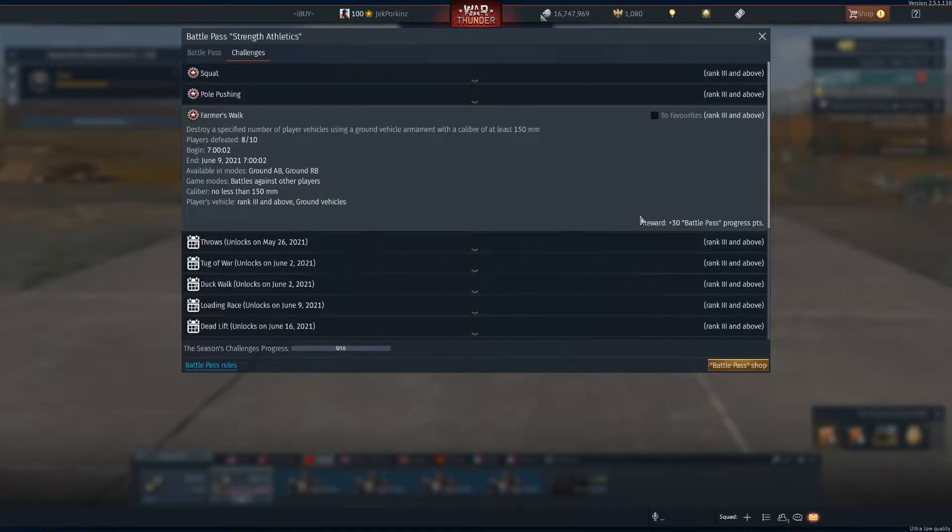Farmer's Walk is a War Thunder Battle Pass challenge that can be accomplished using a rank 3 or higher vehicle with a 150mm or greater gun to destroy 10 opponents in ground arcade battles or ground realistic battles. My go-to vehicle would be the Soviet ISU-152, Rank 3, Battle Rating 4.7, which is a tech tree tank.